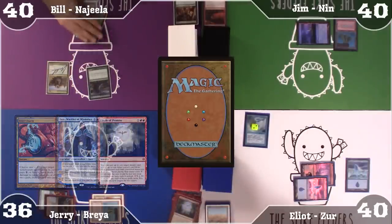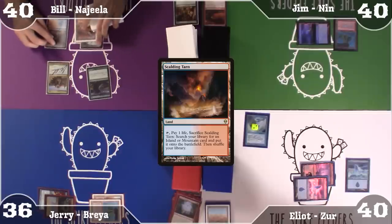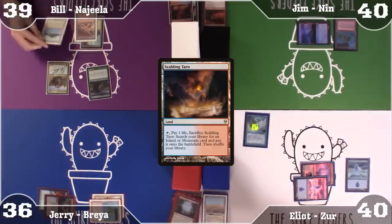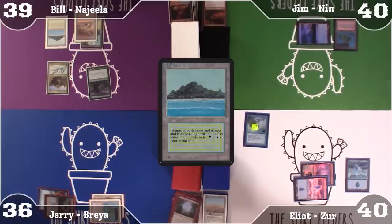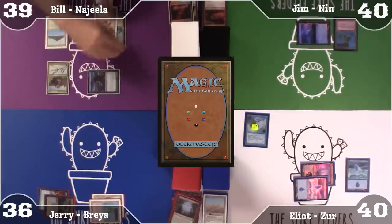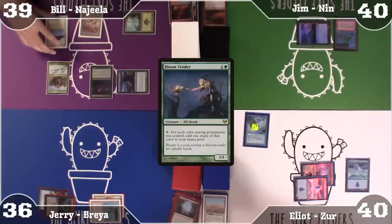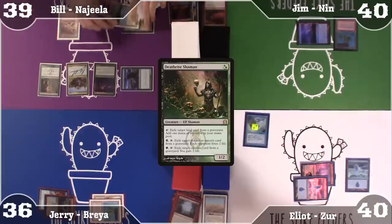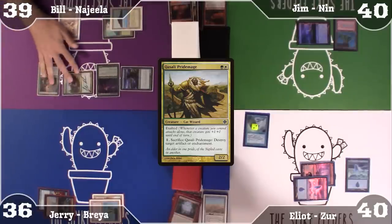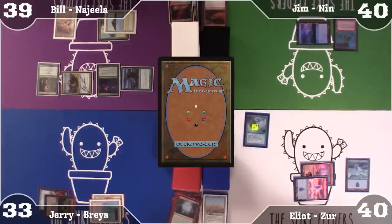My turn. I'm going to draw a card. I'm going to play a Scalding Tarn and crack it going to 39 — off of the Scalding Tarn I'm going to get a Tropical Island. I'm going to tap these two for a green and a white and cast Balloon Tender, and then also cast Deathrite Shaman — playing around this Mystic Remora perfectly. Move to combat, attack Jerry for 3. I will move to discard, discarding Kiki-Jiki Mirror Breaker.